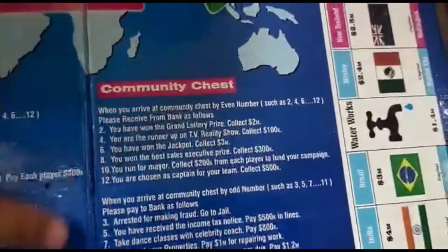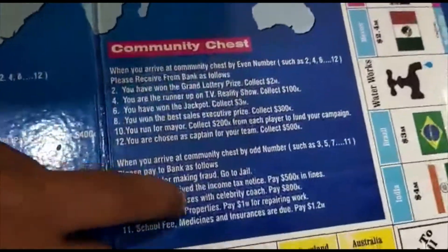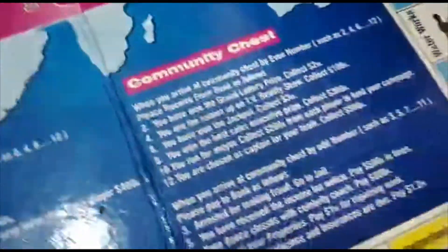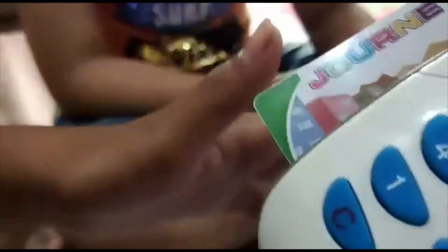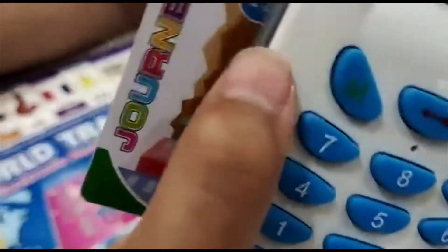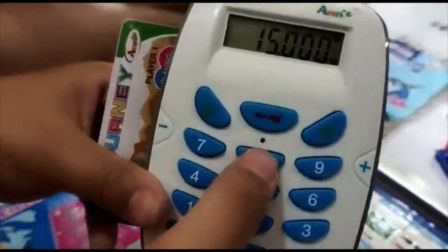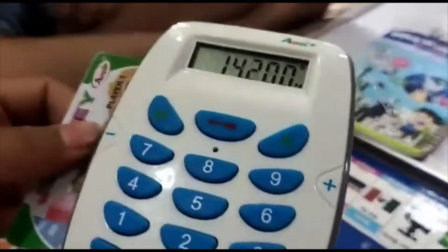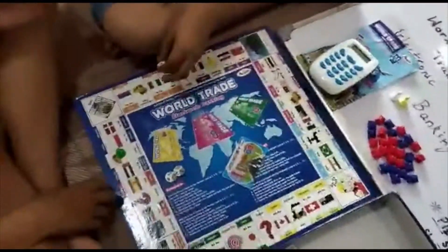So player 1 came on 7 — community chest. Take dance classes with celebrity coach: pay 800K. So I will take this machine and put my card in minus, because I have to pay the money to the bank. Just type 800 K — K means thousand. So now the transaction will be completed.